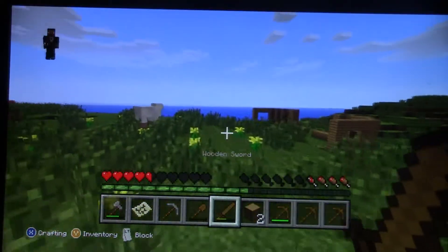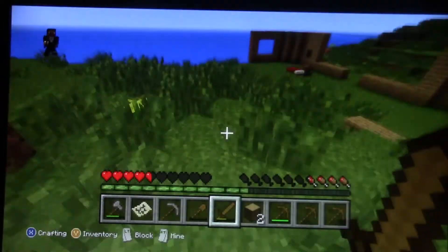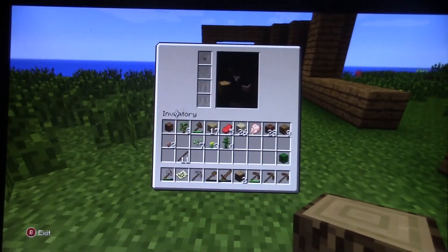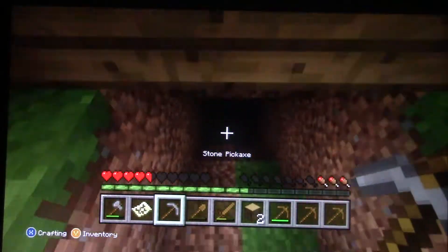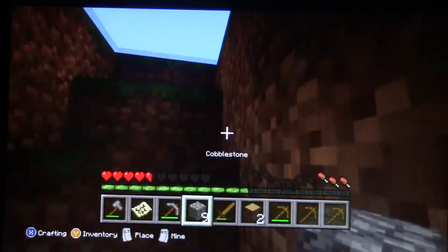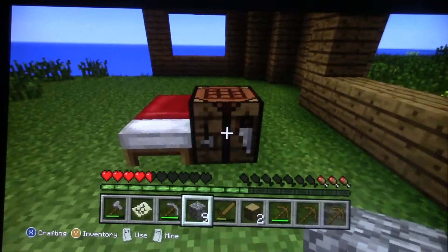Hey little chicken, I'm going to kill you for some chicken and some feathers. You didn't drop any feathers — you're rude. I don't have a furnace, so I'm going to dig here. Sorry guys if you can't see. Oh there's some iron — beautiful, beautiful iron. I guess now we have nine pieces; eight will be enough to make a furnace.